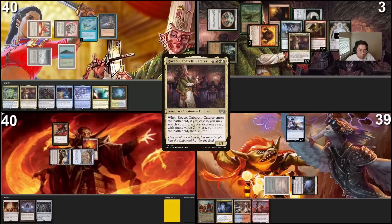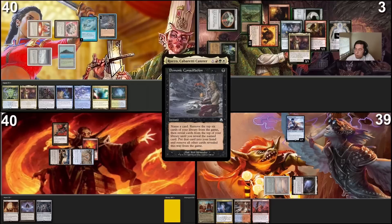A tap for black for Demonic Consultation. It's not that kind of interaction you want to simply throw away. Mind Break Trap. One, two, three, four, five, six. Oh my goodness!